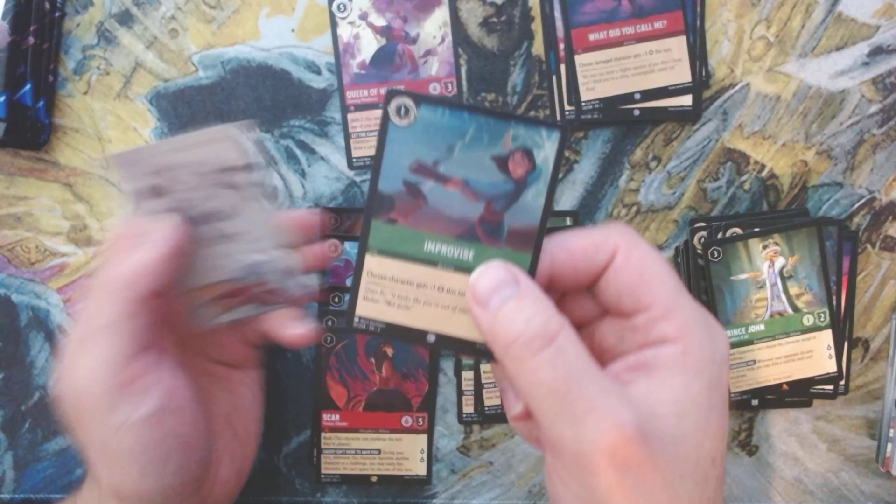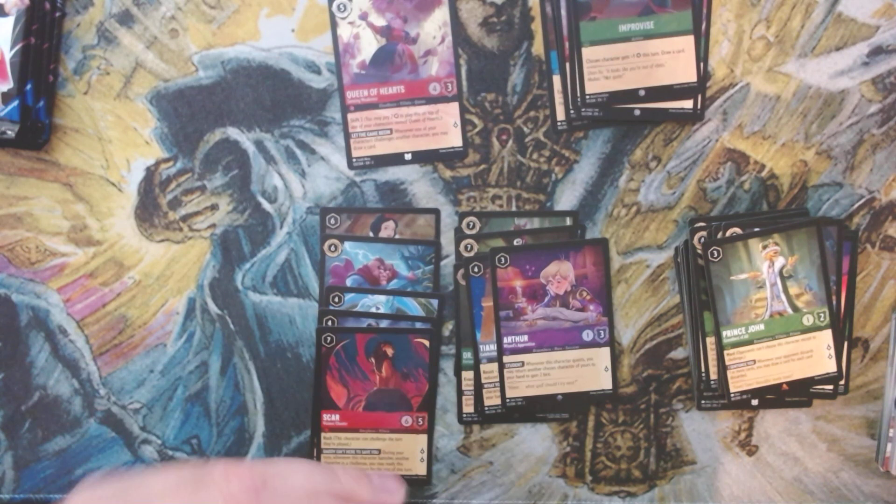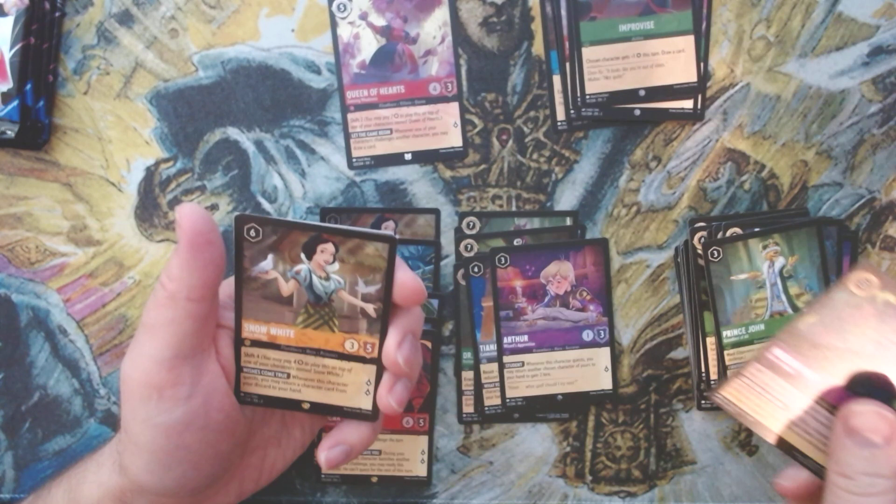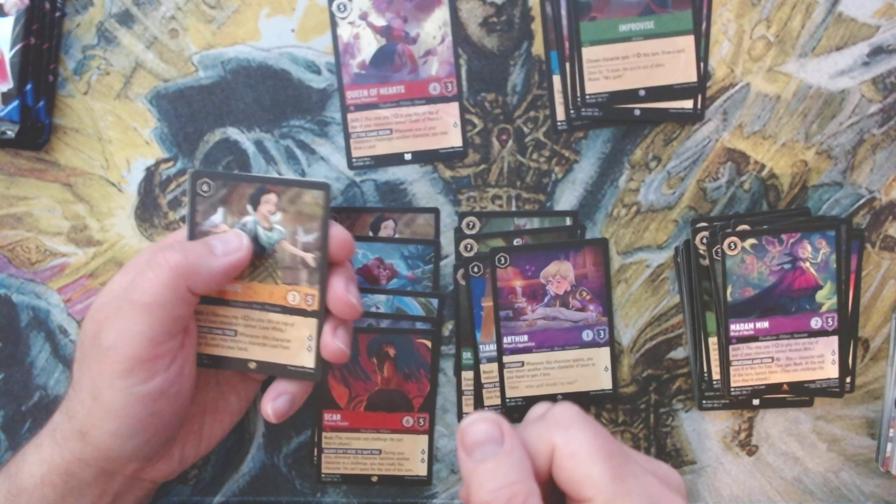We've got Goofy, we've got Prince John, and a foil common Improvise. Moving on — come on, enchanted foil, come to me! We get Madam Mim — decent card, nothing super great. We've got another Snow White, same one we got as a foil earlier, and we get the uncommon Cruella De Vil.